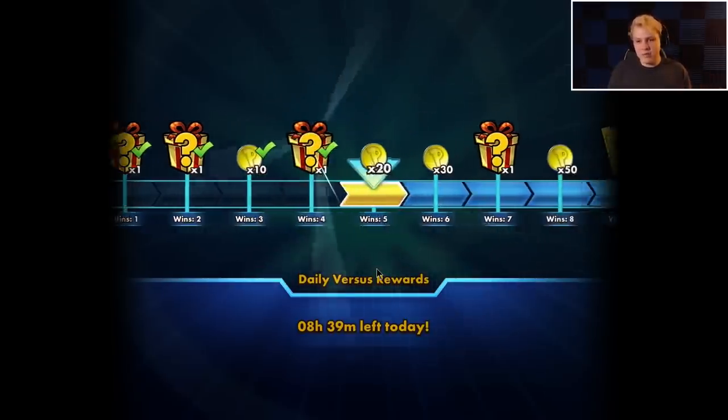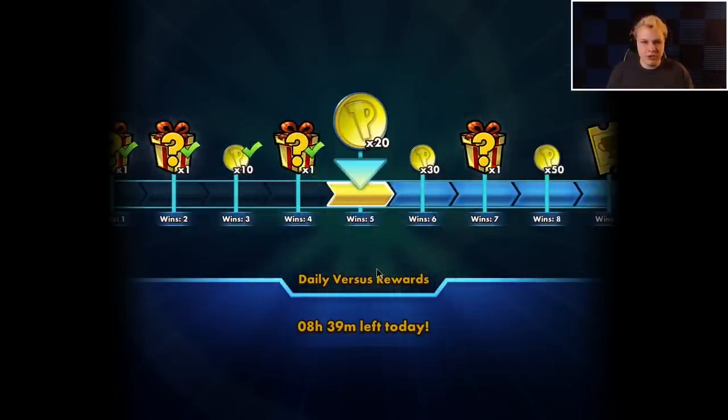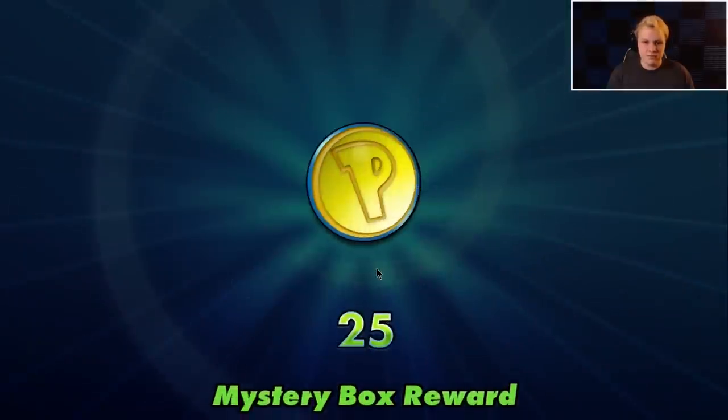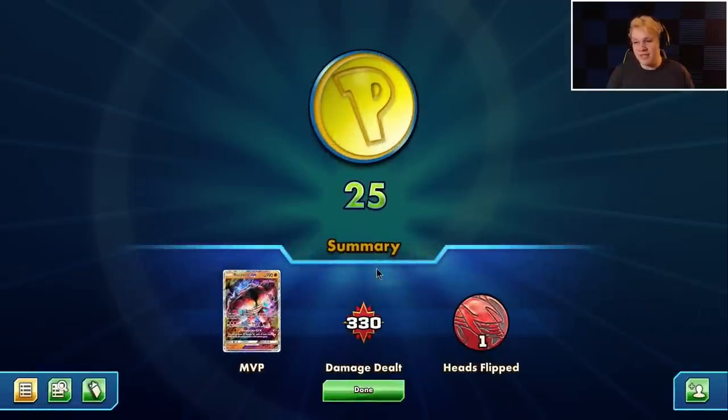There we go — close that one out. We're able to chase down the Inkays early on. I generally think that's probably a bad matchup for us, but maybe it's not as bad as I think. We got the Beast Energy immediately which allowed us to KO Inkays and chase the Dawn Wings before he could utilize it. Malamar can be a little clunky when they don't have Inkays in play. Able to take that one pretty cleanly.